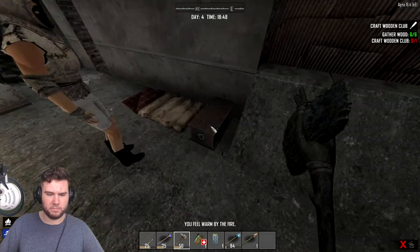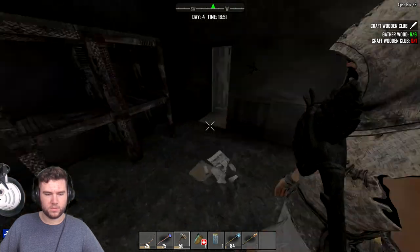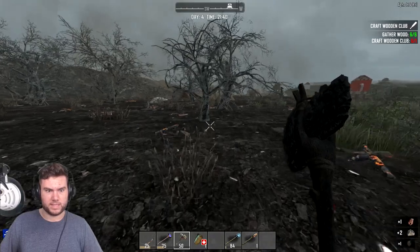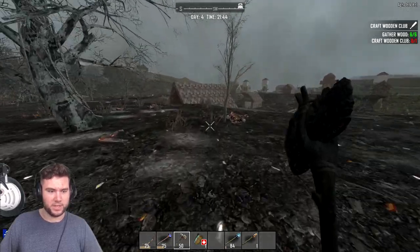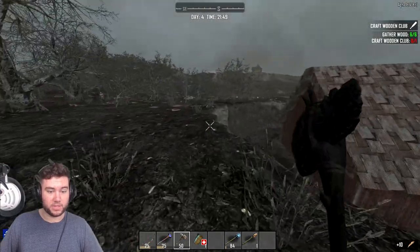Could I upgrade these doors even more? Once we get some more scrap iron and forged iron we'll make stronger doors. Wandering horde - get out of here! What, where? Wandering horde - no, I heard you. It's almost night time, we gotta go!